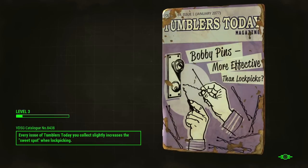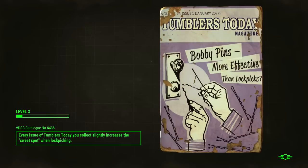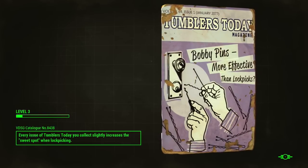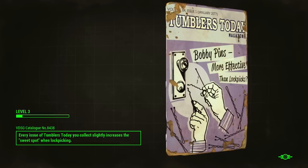Every issue of Tumblers Today you collect slightly increases sweet spot when lockpicking. Oh, nice. I want that. Anything to make it easier to lockpick. Sign me up.